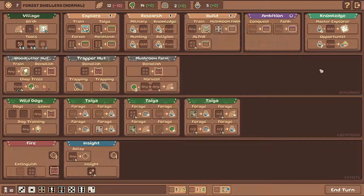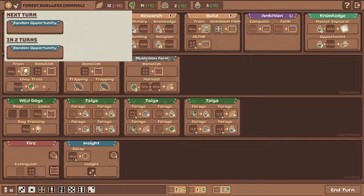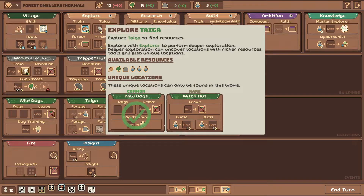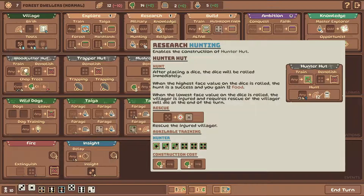Now we have some interesting things we can make here. We can do opportunists - every turn two opportunists will spawn instead of one. Opportunists are this kind of blue stuff. Pretty good. Or we can go for a master explorer - when exploring with an explorer, an additional location will spawn. Problem with that is that when we explore with the explorer, we get these unique locations that we need to explore further, which is a bit problematic because it's super slow. So I'm not sure if that's so good.